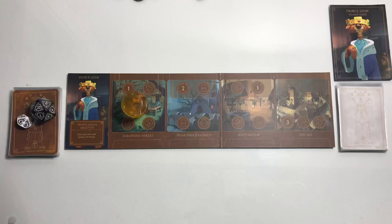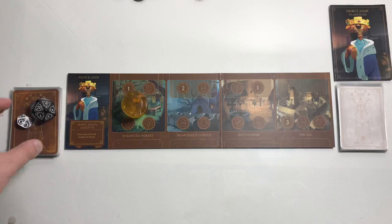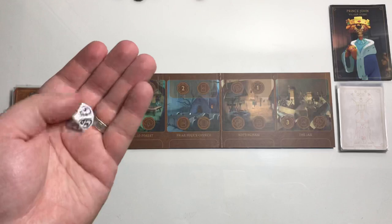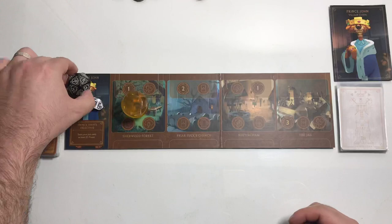Hello everyone and welcome back to Villainous. We're playing Prince John again. Prince John's win condition is to start your turn with at least 20 power. We got the fate pile shuffled, the villain deck shuffled, 20 rounds to win, a fate die — a 10-sided die — and we will be fated on a 1, 2, 3, or 4 for a 40% chance of being fated. Alright, let's begin.